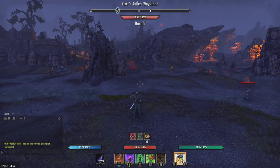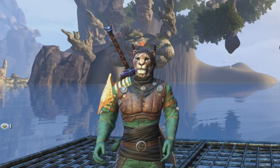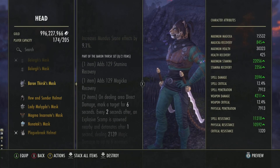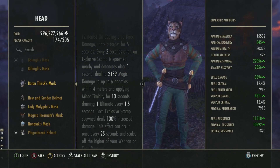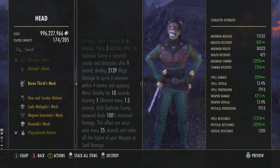For the final monster set, this is the one I have some sort of confidence in being okay with. It's Baron Thirsk, which you can get from the Nobles District. It gives stamina recovery and magic recovery — already an amazing one-piece. On dealing direct damage, it marks a target for six seconds, and every two seconds after, a scamp is spawned nearby and explodes, dealing magic damage to up to six enemies within four meters and applying Timidity for 10 seconds, draining their ultimate. Each explosive scamp that spawns deals more damage, and this effect can occur once every 25 seconds — so it has really low uptime.